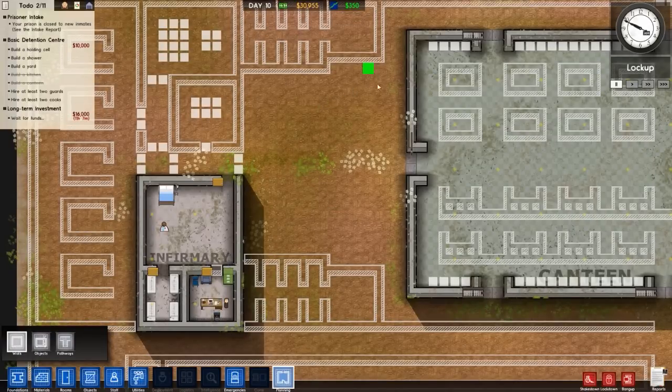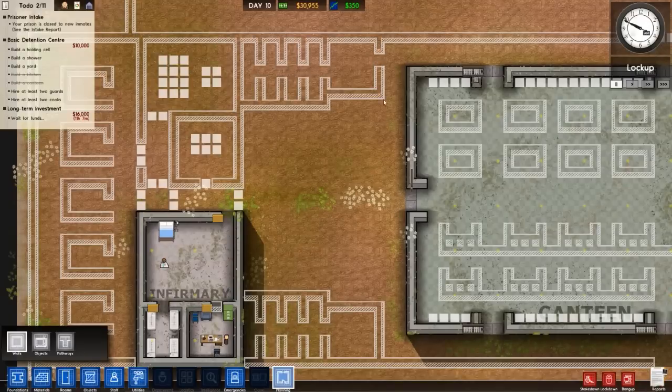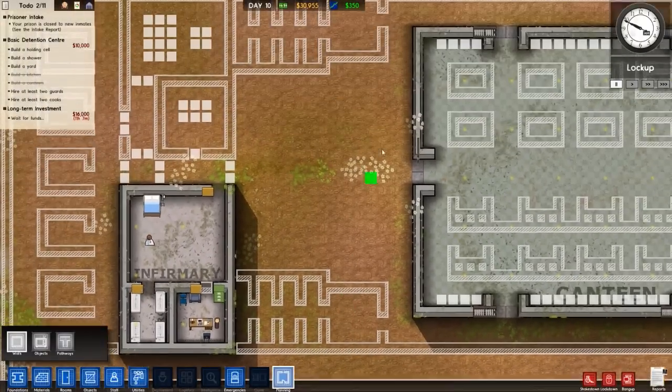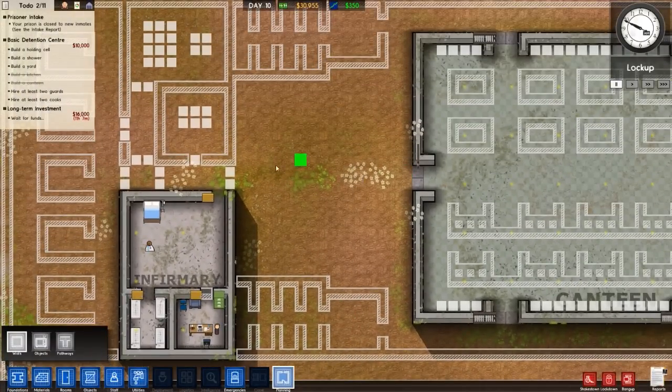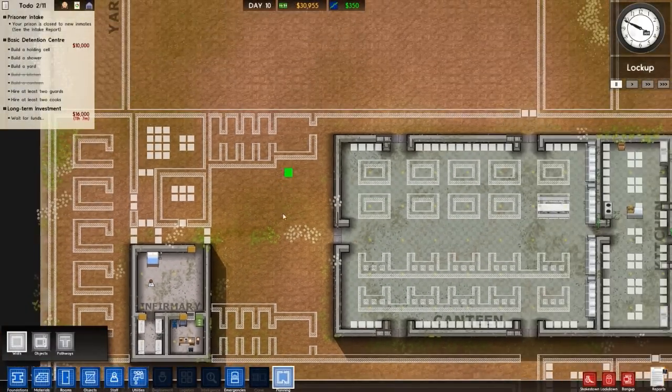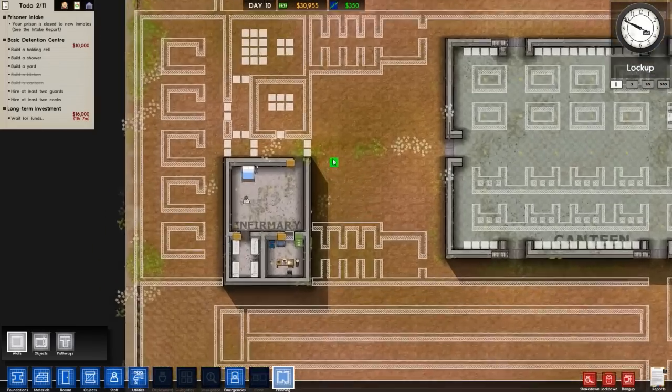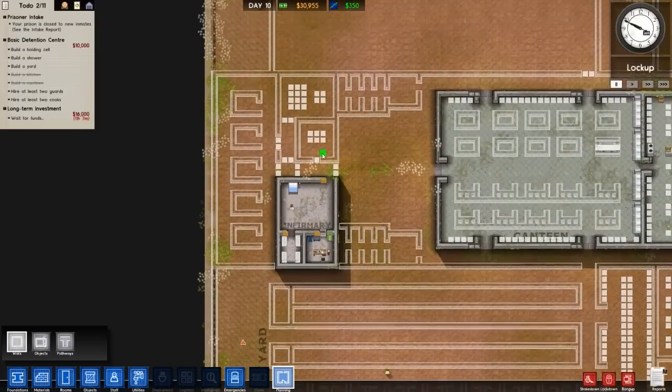We've also got a fairly large yard here. This entire area will have entrance to the security rooms, and this will be a very large yard with a path going right down the center — all outside. That fixes the problem of stuff getting flung over the wall.